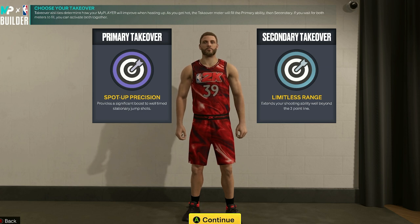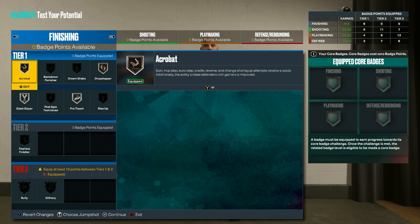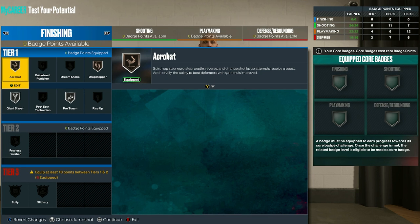For next-gen badges in terms of finishing, go for bronze acrobat, bronze drop stepper, silver giant slayer, and silver pro touch. Then for old-gen, use bronze acrobat, bronze bully, silver giant slayer, and bronze slither.